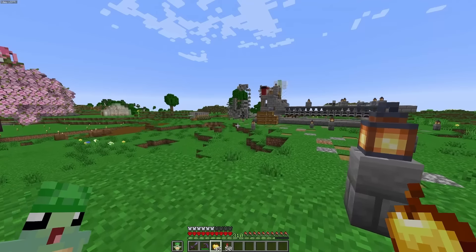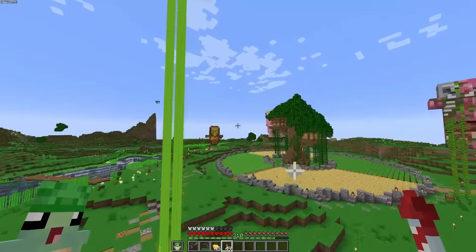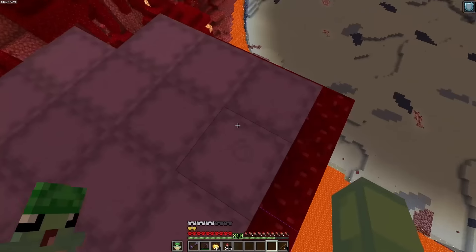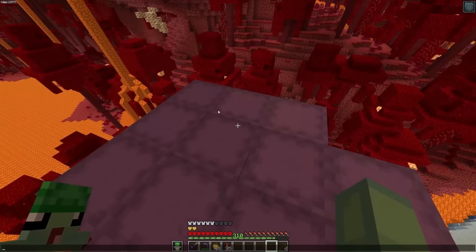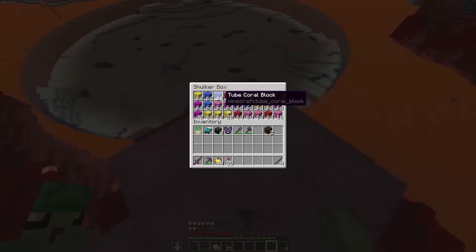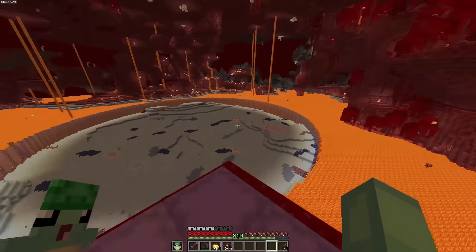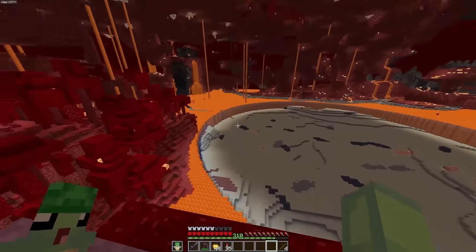Now we can finally go start to build. We'll head back to the nether. Since we have our area cleared out and all of our supplies — this is just so much stuff — I think it's safe to say we can start the build now. I'm going to decorate the floor with coral and then put some of those little structures they have for the drowned in there.